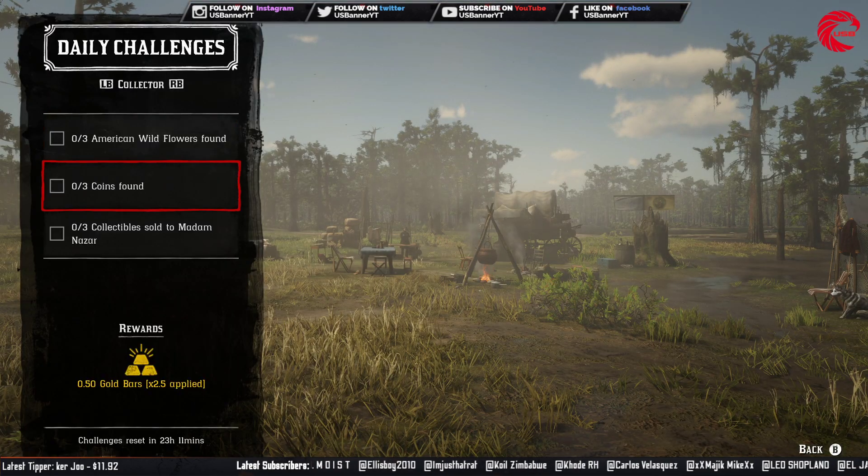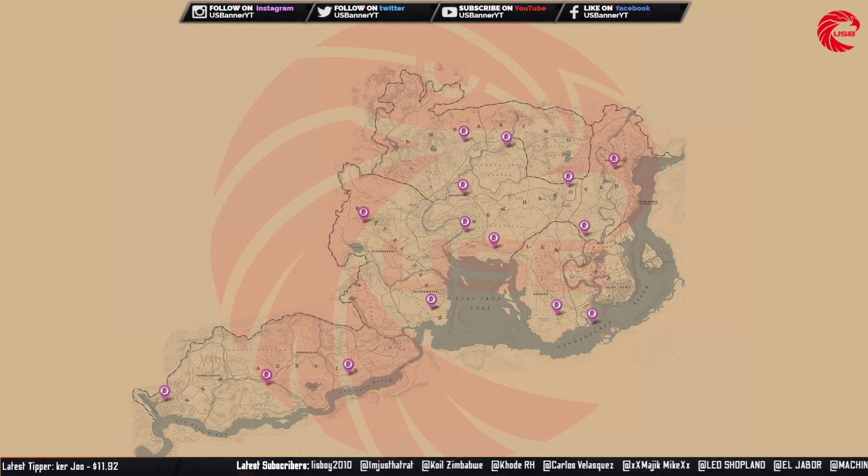After that you have to find 3 coins today. Here is the location for coins today. Go to this location and collect all 3 coins from any spot shown here. You also need to go there before 12 AM global time, because after 12 AM you will not find them in the same location. For coins you must have a metal detector and a shovel, so make sure you have those.